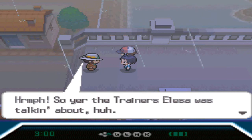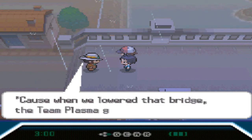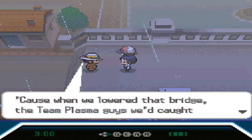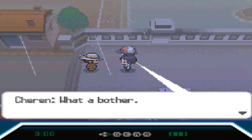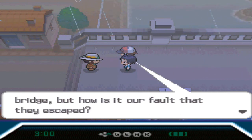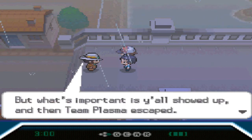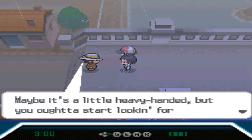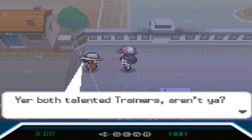So you're the trainers Elesa was talking about, huh. I'm Clay, I'm the Gym Leader around these parts. Don't expect no welcome now, 'cause when we lowered that bridge the Team Plasma guys escaped and caused all this ruckus. What a battle. We are grateful that you lowered the bridge, but how awful that they escaped. You can say whatever you want, but what's important is you all showed up and then Team Plasma escaped. Maybe it's a little heavy-handed, but you ought to start looking for Team Plasma too — you're both talented trainers, aren't you?